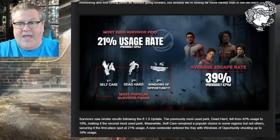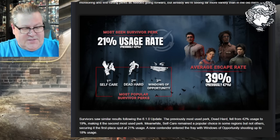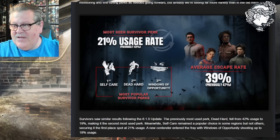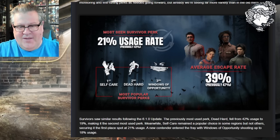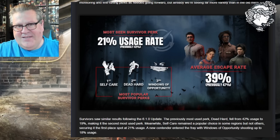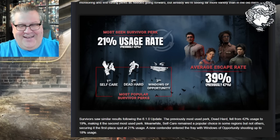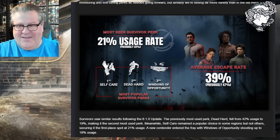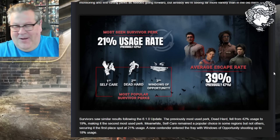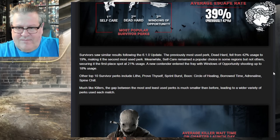I want to say to whatever dev crafted that evil rift challenge — 'Hey, remember this perk that we completely destroyed and made nearly useless by nerfing Self-Care? What if we make a challenge where people have to use just that and nothing else?' I mean, we have had stuff like that, like use only No Mither and escape. But I'm bringing a med kit — I'll have Self-Care as my only perk but I'm not relying on Self-Care to heal myself.